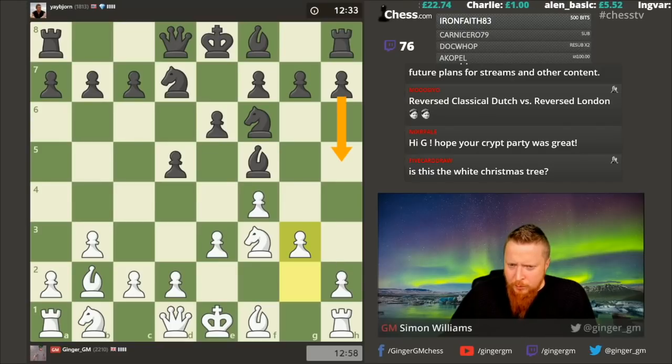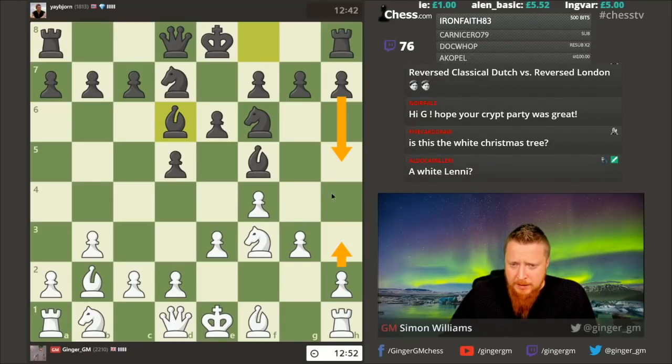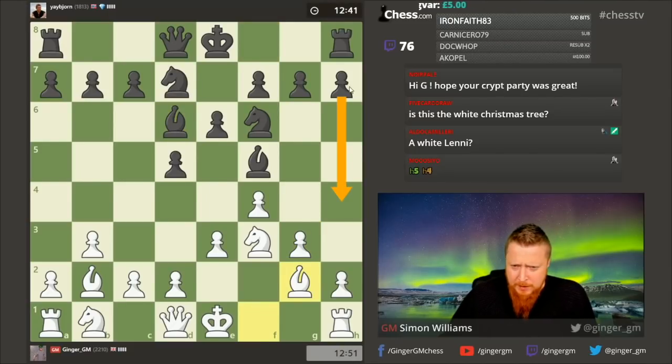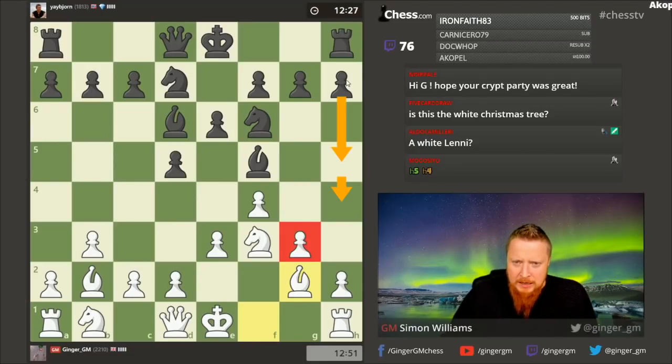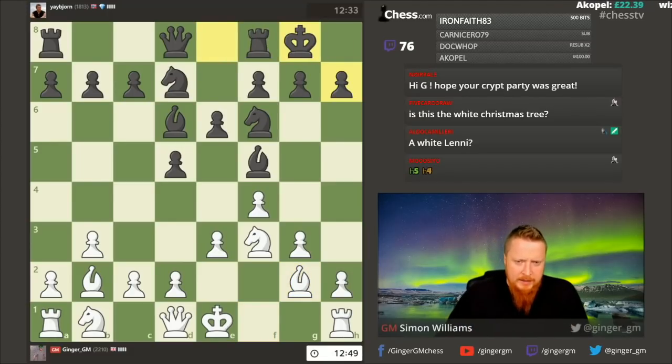h5 is quite a scary move here with h4 coming. Against h5 you want to go h3 and meet h4 with g4. But if I go h3 my opponent could have gone knight e4 and attacked that pawn. Luckily Bjorn didn't think of this. Since he hasn't done it yet I'm going to hope he doesn't, but maybe it's not so bad now because I can quickly castle. h5-h4 whenever your opponent goes g3 or g6 is certainly something you should consider.